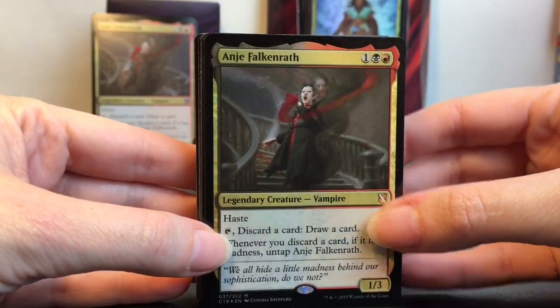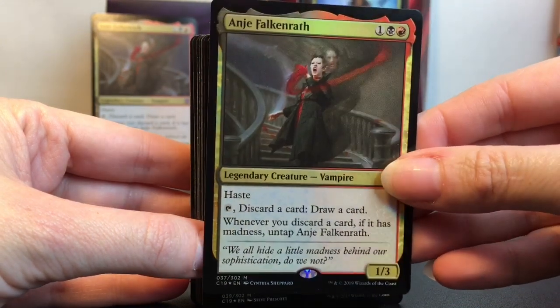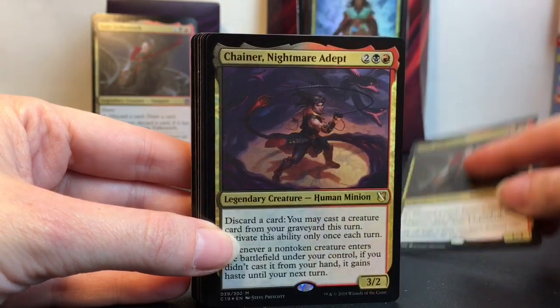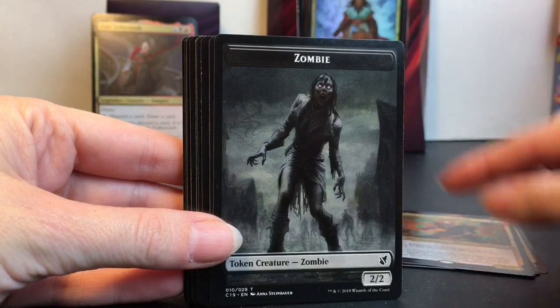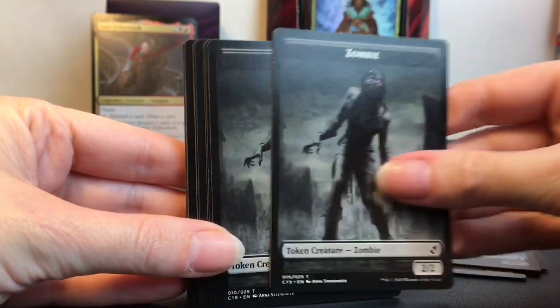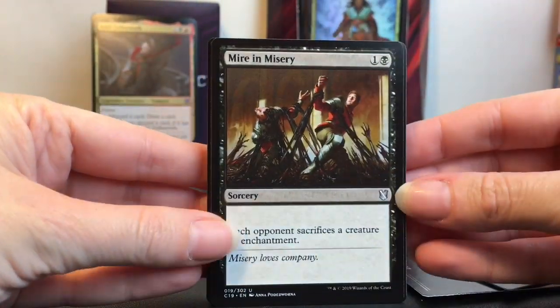We have a ton of cards to go through — we'll go through them fairly quickly. Here's the other foil design of our small legendary creature vampire card. Then we have token cards: Human Minion, Human Minion, Human Warrior, and a Zombie token creature — we're going to get several of those. And then we have Mire and Misery.